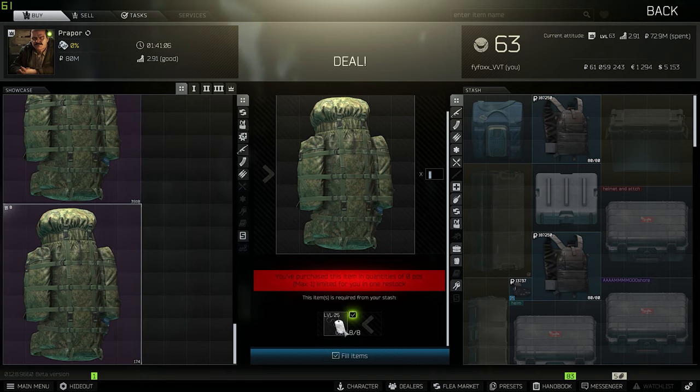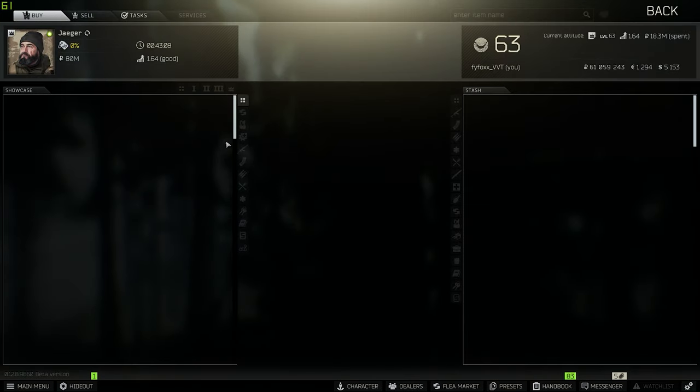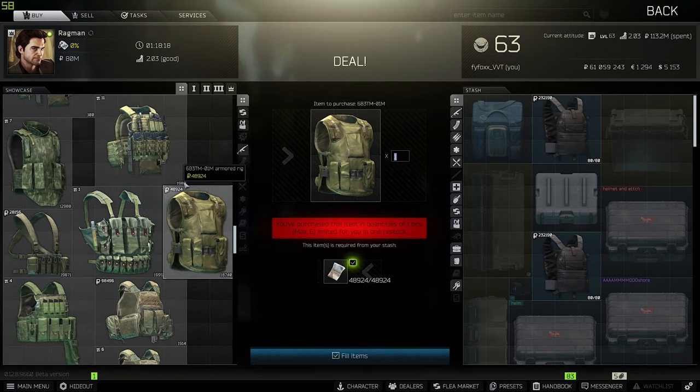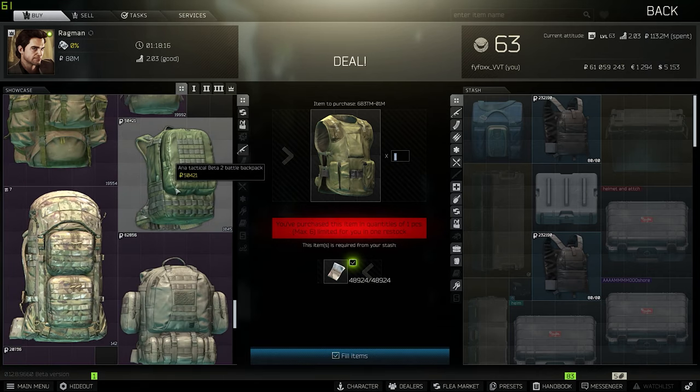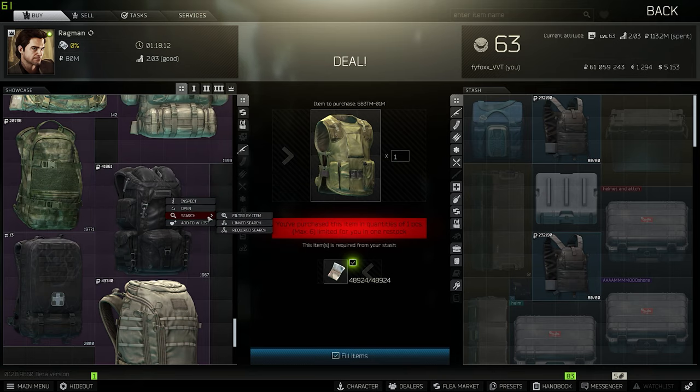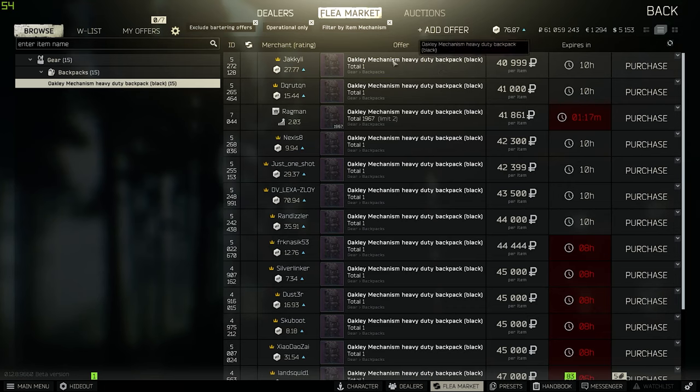You could also trade eight level 25 USEC dog tags for it. If you have a dog tag case full of dog tags and don't know what to use them on, you can use them on this. If you do not have proper level 4, you can also buy from Ragman a couple of good backpacks — and I'm not buying from the flea market because there's a very good reason. The first one here is the Oakley Mechanism Backpack.